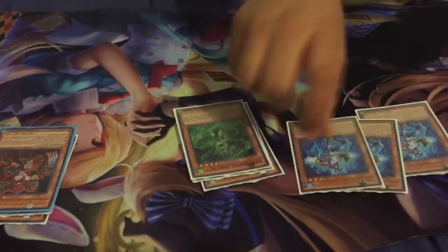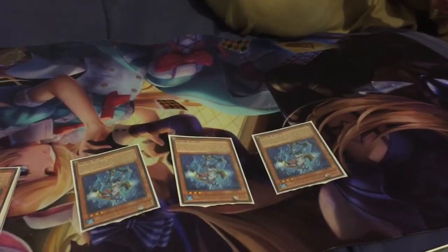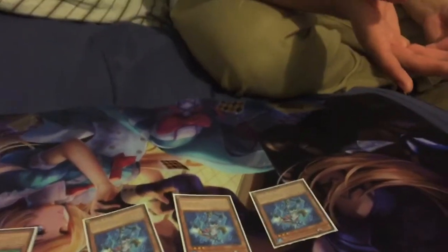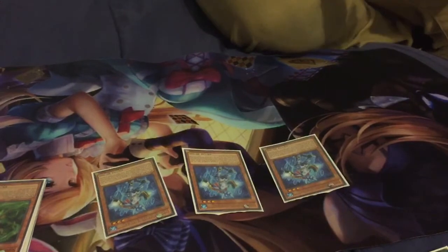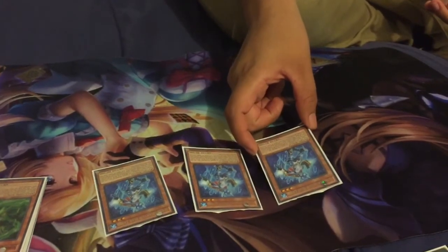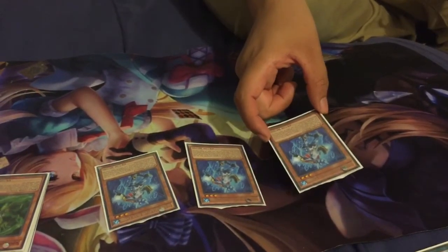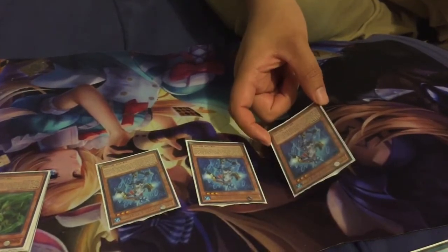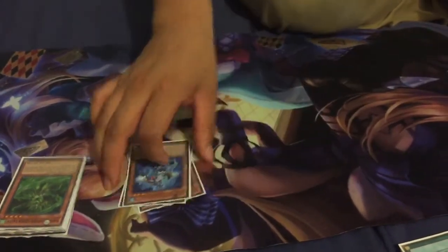The next card I'll be introducing is Super Quantum Blue Layer. With Blue Layer she is one of the cards you always want to make sure you protect. When she's normal or special summoned you can find a Super Quantum card from your deck and add it to your hand. Obviously you'll only want to use her for the field spell card, but if you already have the field spell in hand then you look for any monster you need to get the Mega Lord out. She's also a shuffler — when she hits the graveyard she can shuffle three Quantum cards from the graveyard back to your deck.